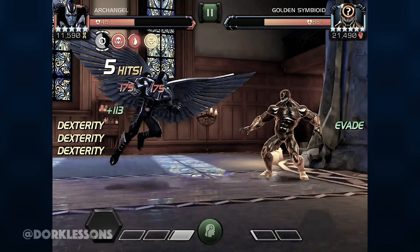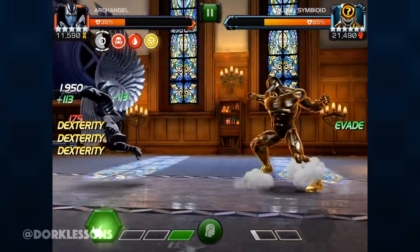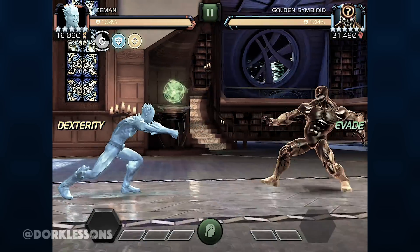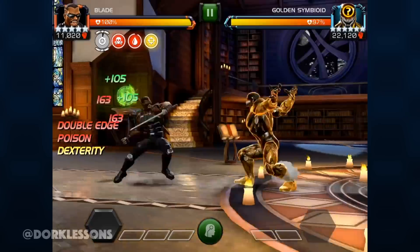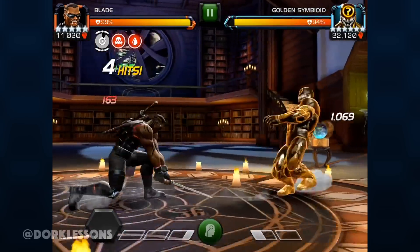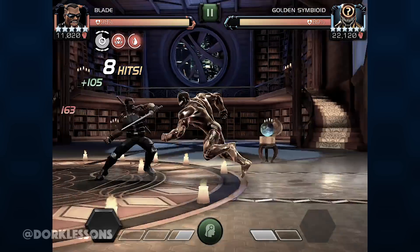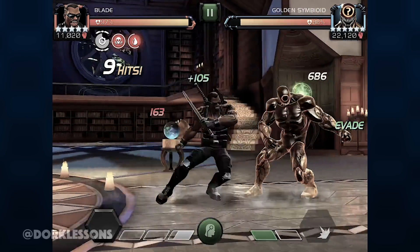Mediums require a longer recovery time than a light does, and if the Gold Sim evades he will counter you before your next attack can be executed. However, if you approach without mashing, this leaves you open to properly react to any kind of evasion or counter. Light attacks are fast on startup and quick on recovery, so you can mash this one — because if he evades and counters you, you will already be into the next attack and in a great position to intercept and stop the counter in most cases.